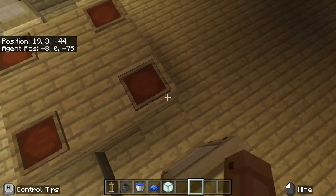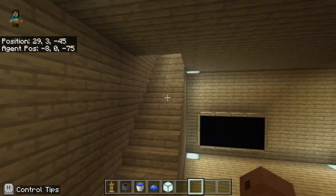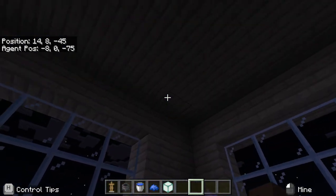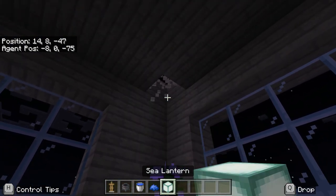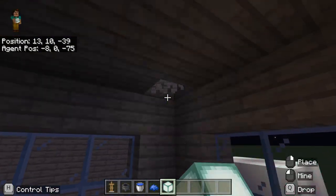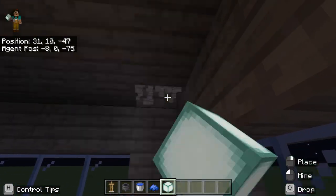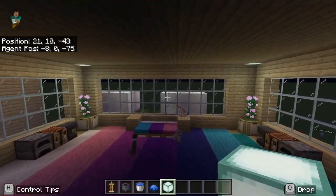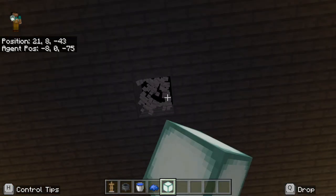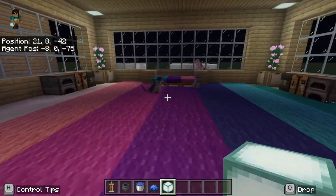Now we have to go sleep. I always need to remember to put lighting in here because it is so dark during the night time, and you know, it's not really a good vibe having that. I think I should also put some in the middle of the room — it's very dark in there too. That is enough, now we can go sleep.